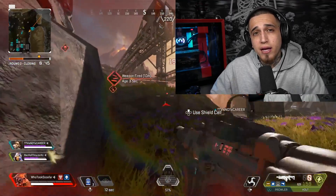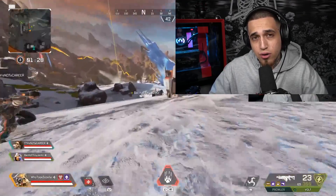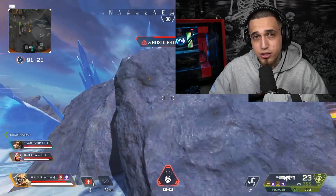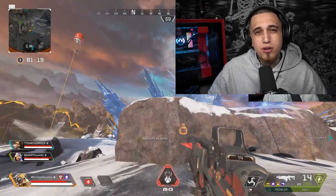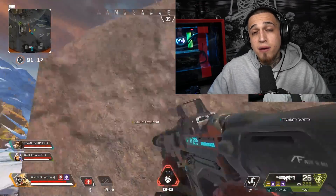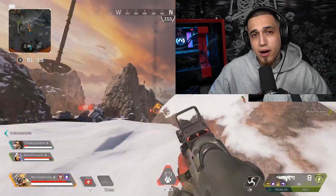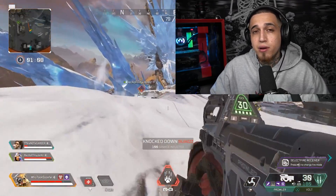I really love the versatility of the Flatline and the R301 right now. ARs typically aren't too viable close range, but the Flatline and the 301 are actually pretty decent in close-quarters combat — they have decent hipfire, and that's all you really need. So these are loadouts I wouldn't usually use in past seasons. I wouldn't usually run double AR, but I find myself using it a lot more and it's actually a very viable loadout.